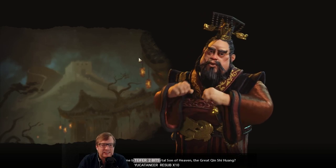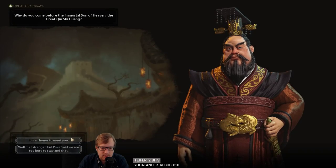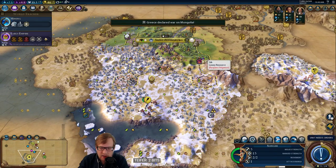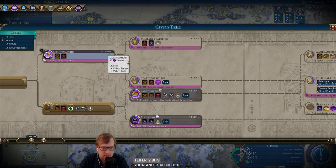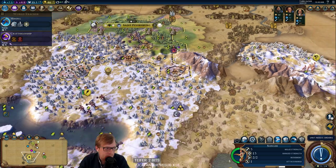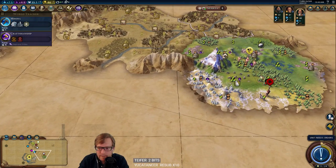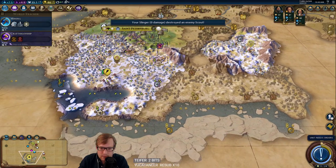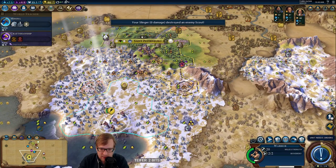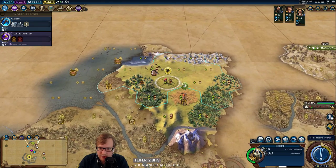Maybe Temple of Artemis will be gone. The one advantage of going Open Sky over Oral Tradition is we would have already added in some culture to get us to Political Philosophy faster. But that's okay. Mongolia is in the game and at war with Greece — good looking out, Jacob. Second city is going to go right over here, and we'll be pretty happy about it. It'll also be pretty strategic as far as loyalty goes.